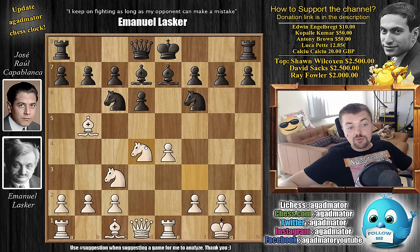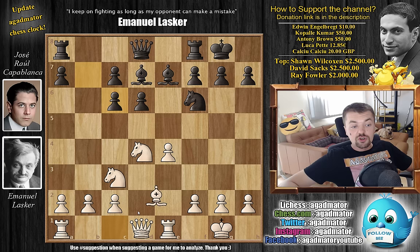Lasker grabs on c6, we have b captures on c6, and now bishop to g5. Today queen to f3 is the main move in this position, but bishop g5 can also be played.